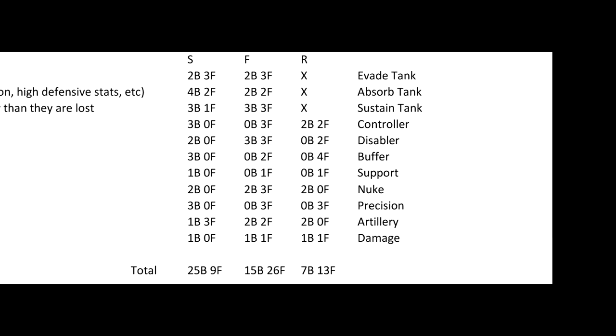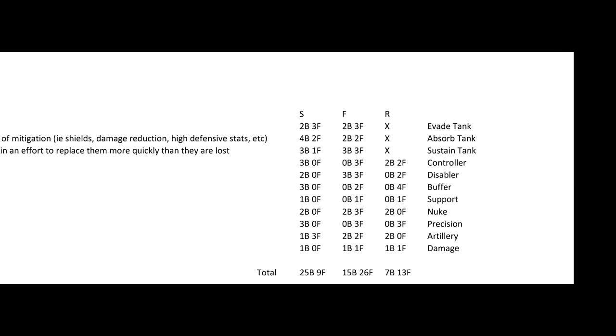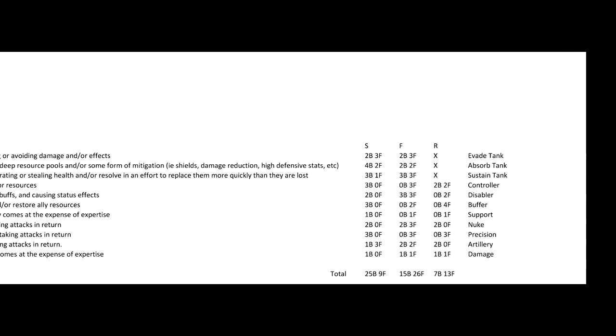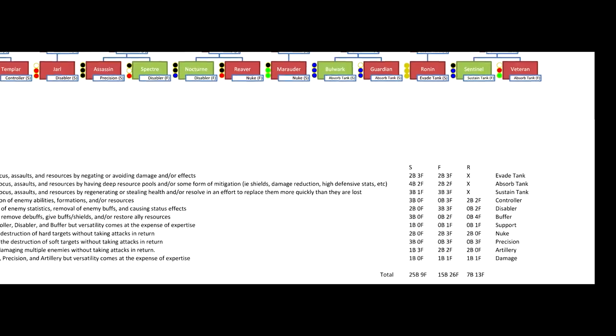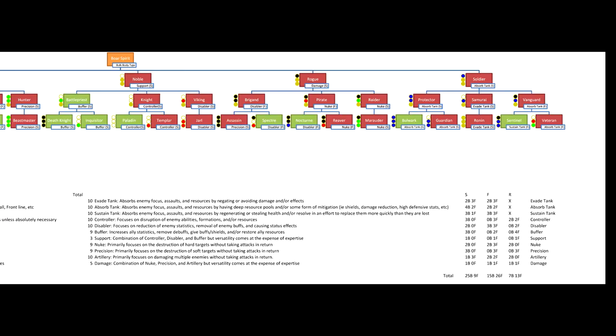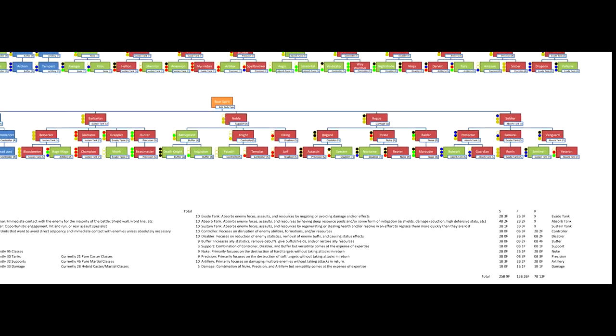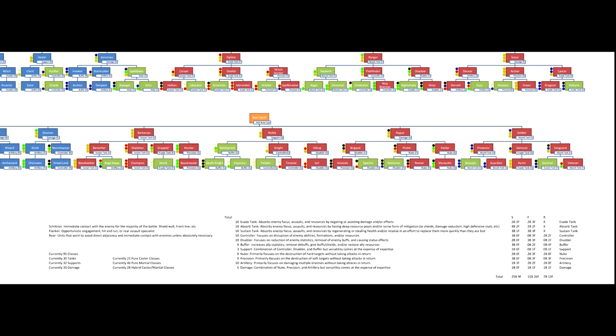My headcanon largely involves the big bulky types standing at the front trading blows while the nimble lithe types tend to dance around and seek more opportune moments. There is no restriction, however — just because the class is not intended to be used in any particular role does not mean it cannot be used there to find success. If you have any questions about the chart, absolutely drop a comment and I'll happily answer with my thoughts, intentions, and goals.